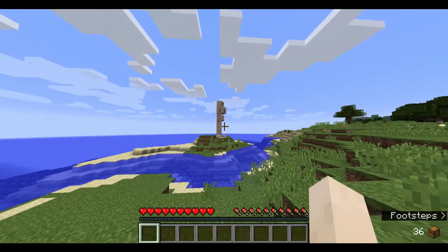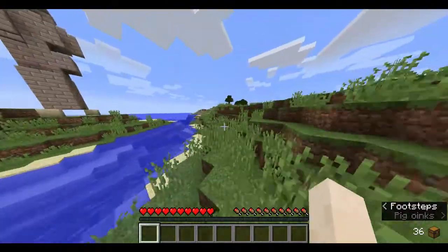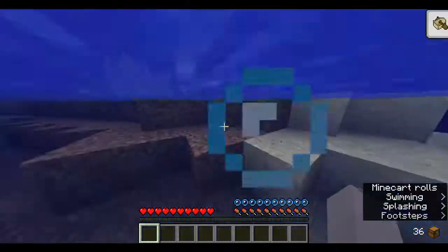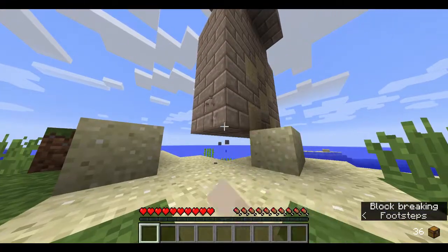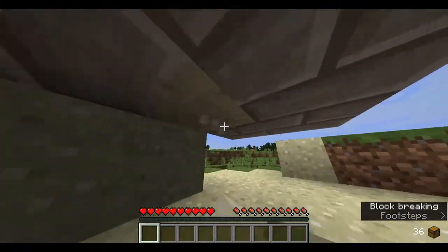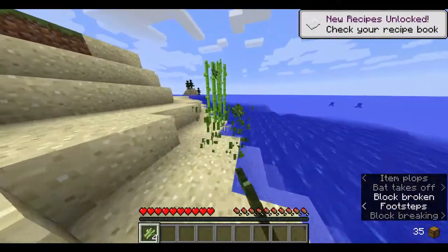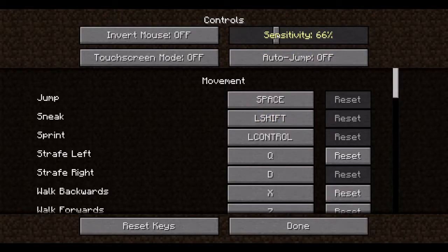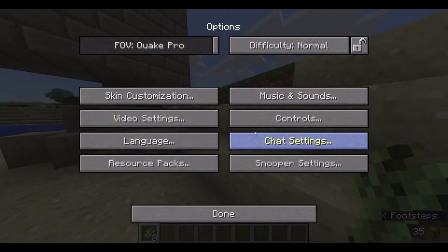When I spawned in there was this random thing I don't know what it is — maybe something new from the Fossils and Archaeology mod. It's just a random pillar not even fully on the ground. Anyway, there's some sugar cane up here, we'll take that.